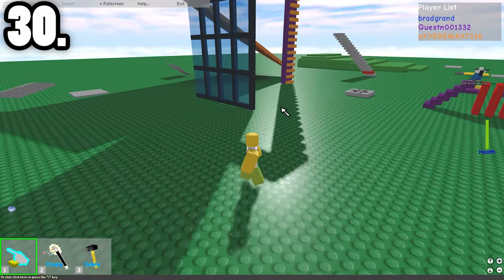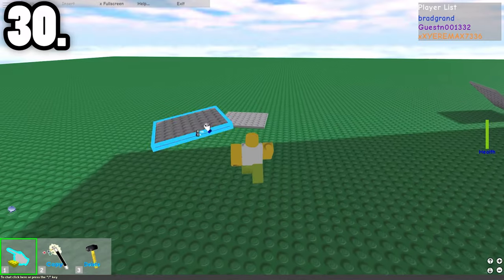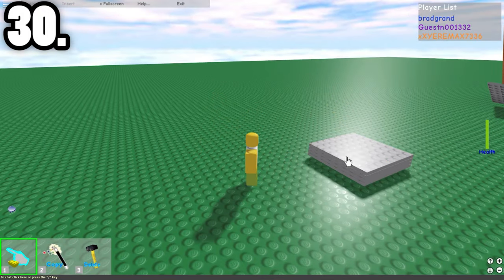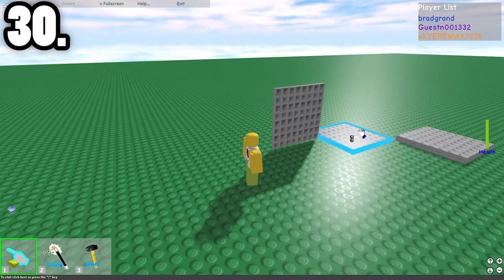The good old three musketeers — the tools we used to have in-game. We had the move tool, the delete tool, and the copy tool. These tools were pretty much in every single Roblox game and would just be in your starting kit all the time. A really nice feature.